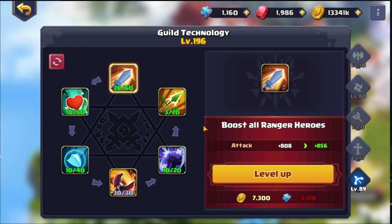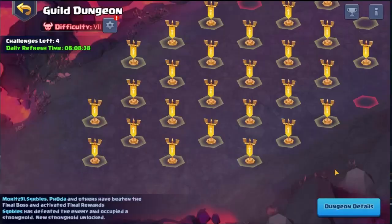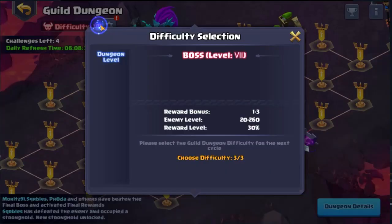The boost to ranger heroes' basic attack is a percent on top, and the base stat itself. Then we have armor pierce which is of course really nice as well — I would definitely do two or three of those, armor pierce is nice so don't overlook it. But the attack boost has to be maxed to 30 as quick as possible. That's it for guild tech guys — basic overview. Now let's talk about the guild dungeons.